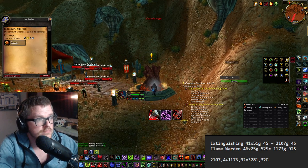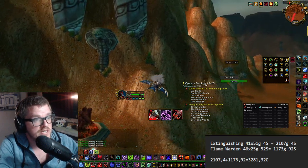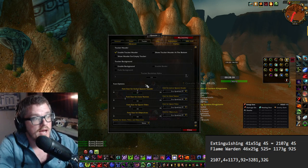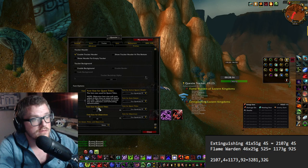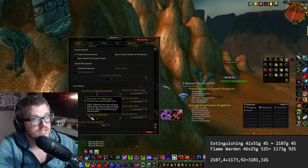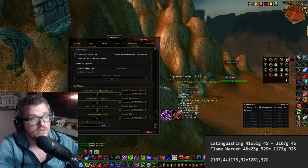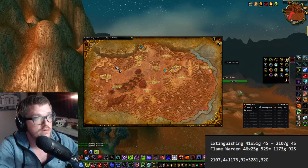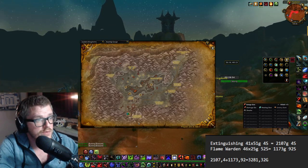Another way to track progress is using Questy. Press on the Questy icon to open the tracker, and you can increase the size of the tracker window and control-click to move it around on your screen. That way you can see which zones you still have left, which makes it super simple.